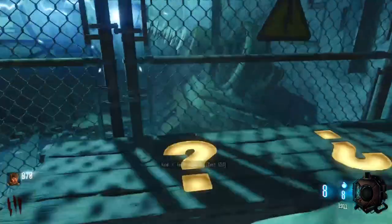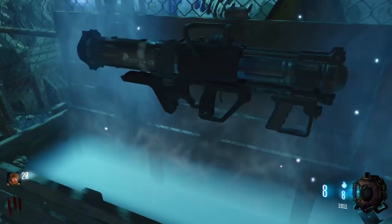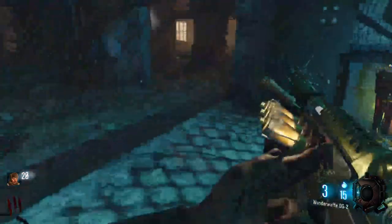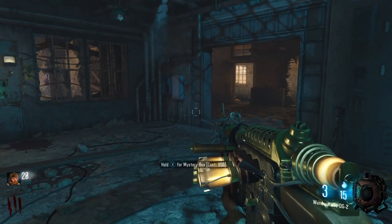Let's go spin the box and see what we get. 360, knife, ray gun. Never mind — Wonder Waffe. I did the Wonder Waffe glitch.